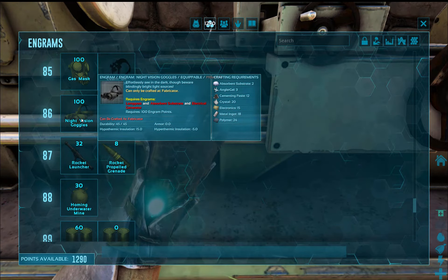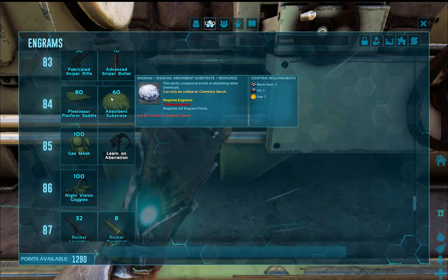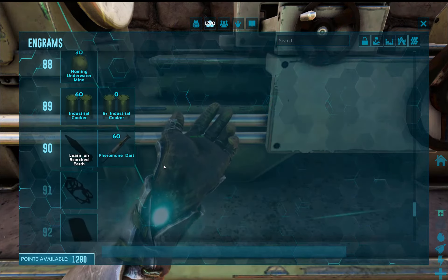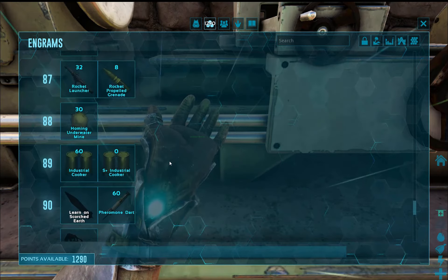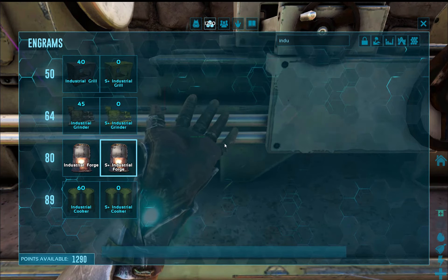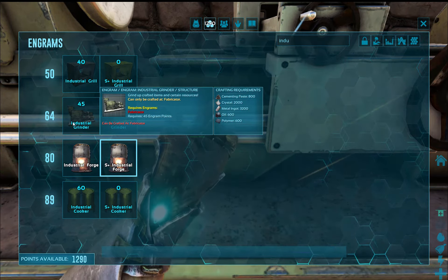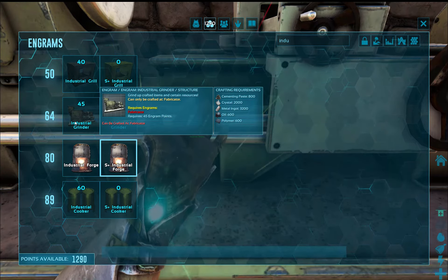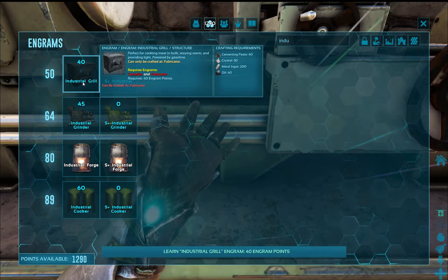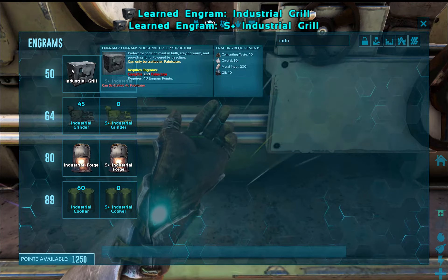Night vision goggles might help everybody see, but they need angler gel and absorbent substrate, which uses black pearls and sap. The industrial cooker might be fun to have. The grinder we've already discounted as a complete waste of resources — it's more expensive than the forge we're about to build. But the industrial grill for cooking meat in bulk — that's something I'm interested in. It's relatively cheap: 40 cementing paste, 30 crystal, 200 metal ingots, and 40 oil. We actually have enough material to craft one right away.